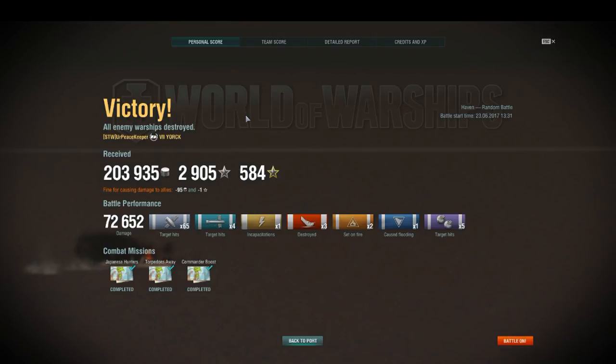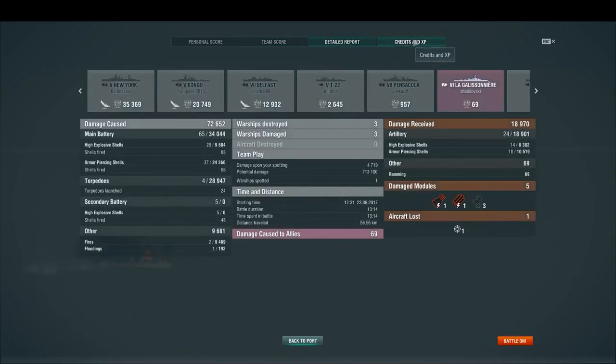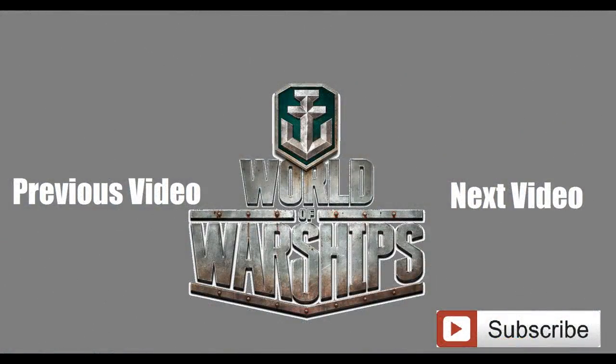Overall, 72,652 damage, three kills, four torpedo hits. We ended up second on the team with 1,249 base XP. Overall, York is alright — I'm not a huge fan of it and it won't stay in my port. I actually prefer Pensacola, though I do recognize that Pensacola is also a much weaker ship than York. But York isn't a bad grind — it's certainly not as bad as the old Pensacola grind was, and it's definitely not as good as Fiji. Anyway, I'm your Peacekeeper — like, comment, subscribe, and thank you for watching.